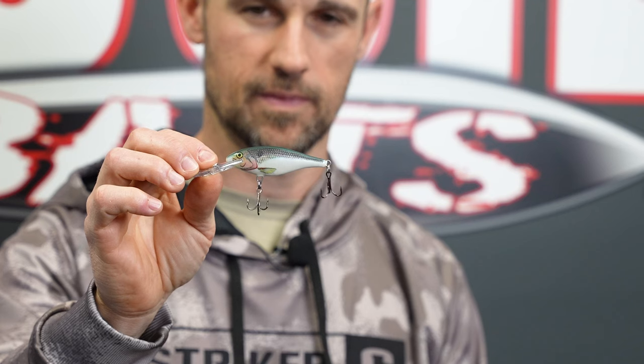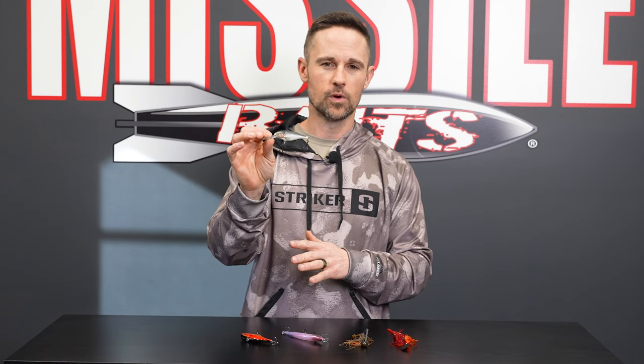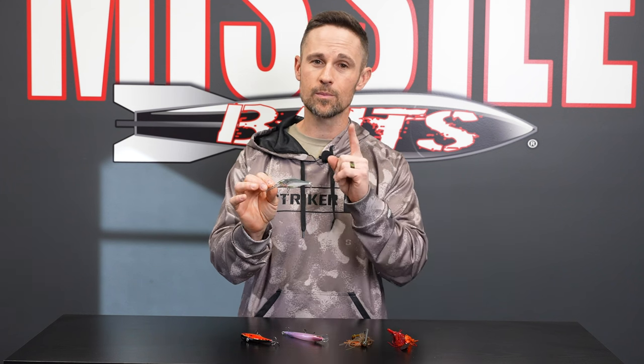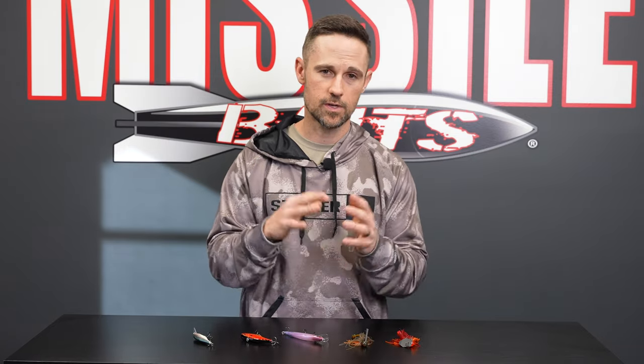Last but not least, the old Shad Wrap — that is a tried and true bait. I didn't put a Spro Littlejohn in here, but if you want something when things get really tough — and that can happen in the pre-spawn, especially when it's overcast, cloudy, and calm — that can be a really tough time to catch them. Sometimes that Shad Wrap, being a little more subtle, can be good. If you've been catching them on the chatterbait and then all of a sudden you get overcast and calm conditions with slightly clearer water, the Shad Wrap can be a great way to catch them. Throw it around docks and shady banks — don't always think you need to be in the sun. Fish the pattern, think about where those fish want to be, and you'll be a lot better off in the pre-spawn.